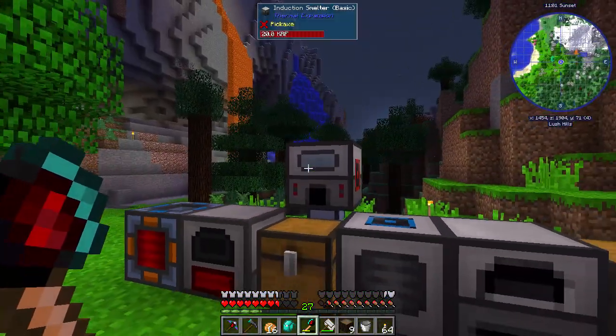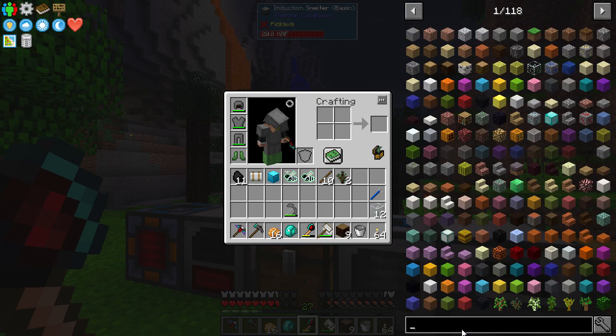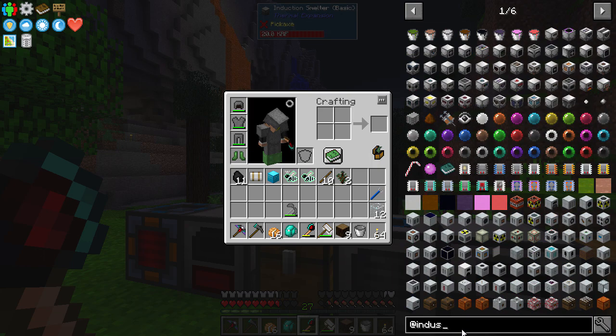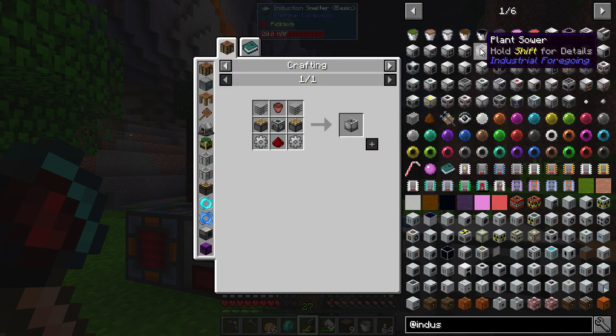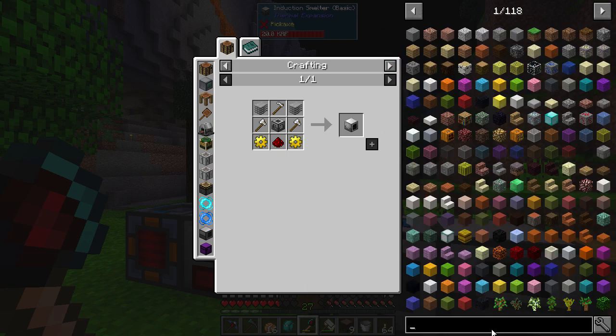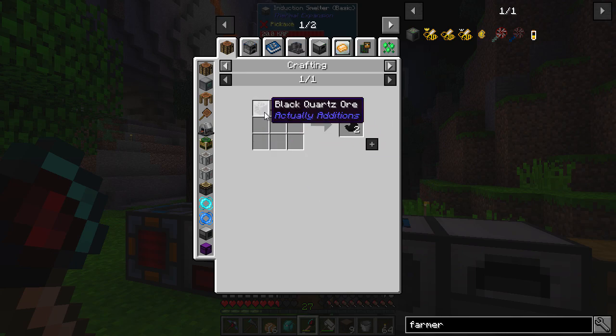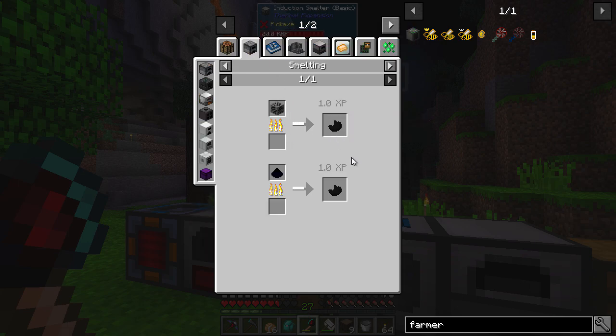First of all, we're going to have a look at a farmer. There are different ways of farming items in modded — Industrial Foregoing has a few options: plant sewer, plant fertilizer, plant gatherer. But what we're going to be using is the farmer from Actually Additions. You can see we need seeds, iron casing with some black quartz — which you can get from black quartz ore and just smelt it down — and we need an enori crystal block.